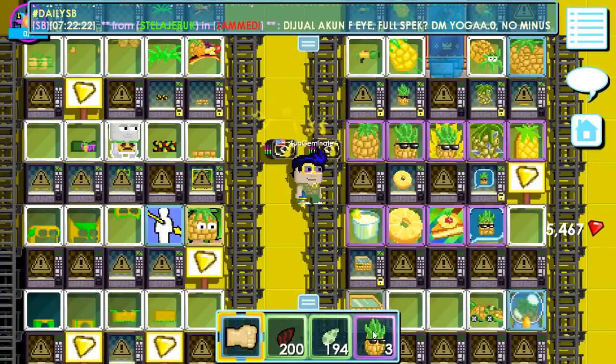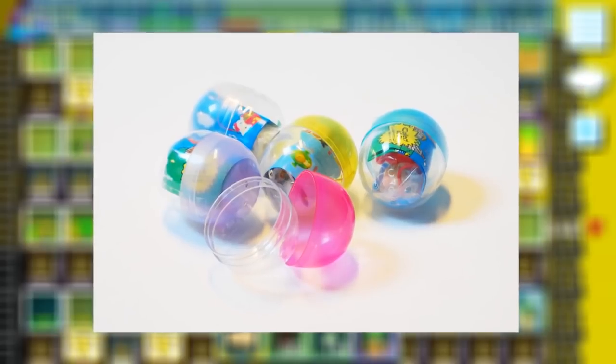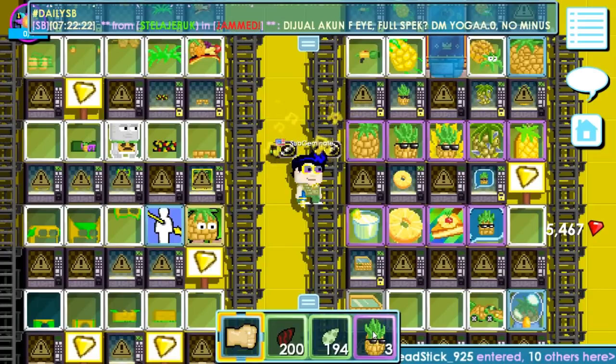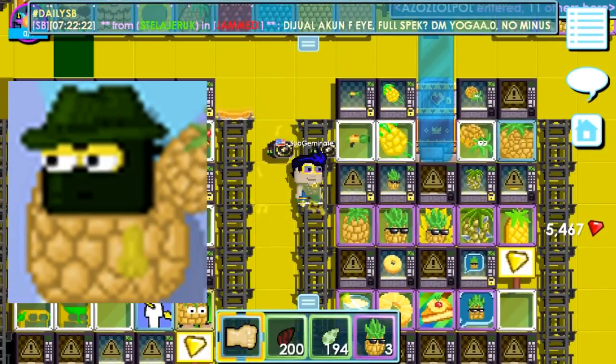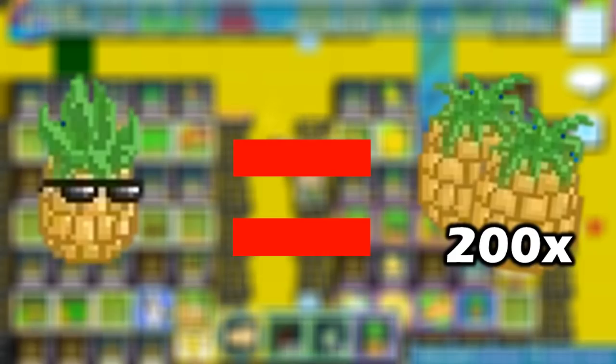The last but not least is gacha. We can do gacha during the Super Pineapple Party event in a lot of different ways, but the most popular trick is to eat pineapples. We're able to stuff ourselves into a pineapple guy after we eat 600 pineapples, or you can also eat 3 super pineapples — each super pineapple counts as 200 normal pineapples.